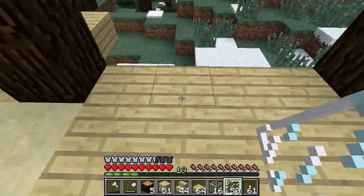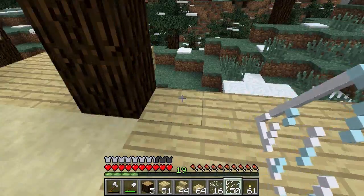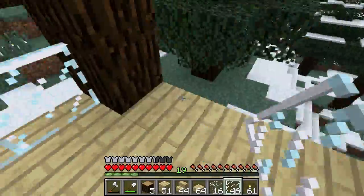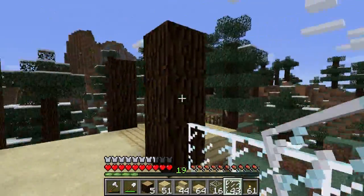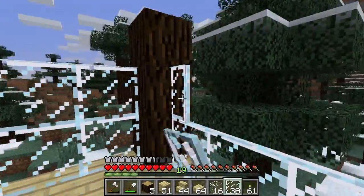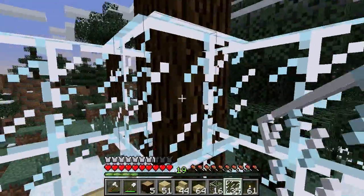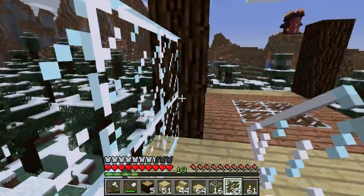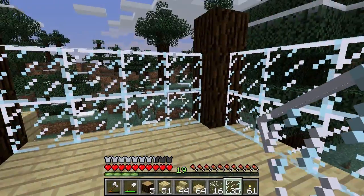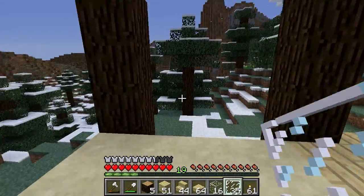Now that we have that little bit of flooring all the way around, we're going to put some glass in. What I like here is big windows in the dining room — just use your glass panes. Try not to do that because you ain't getting that one back without silk touch. So there we go — big windows in the dining room, nice and bright.